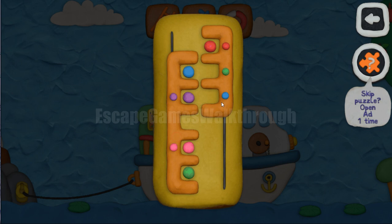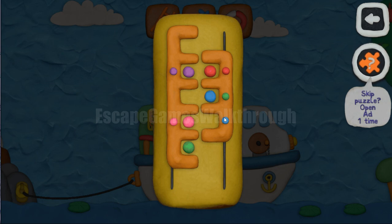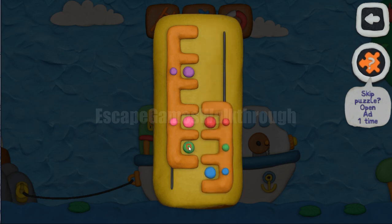Let's release the position of the green. Then we need to set blue, or we can move it. And the last one is green to move.